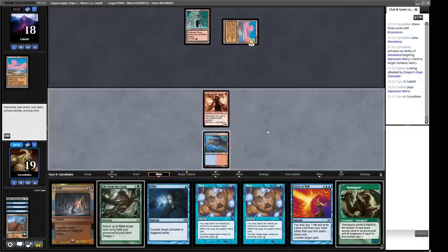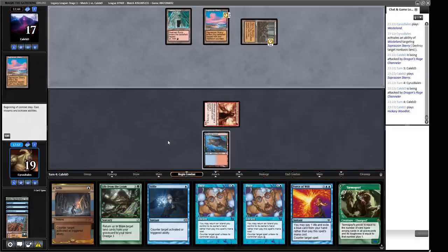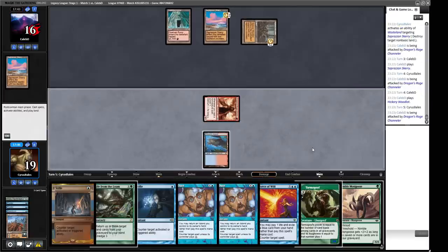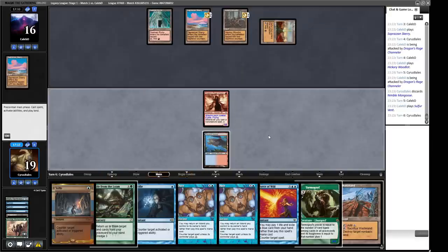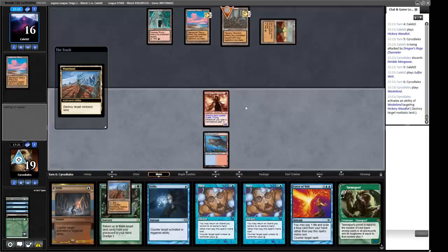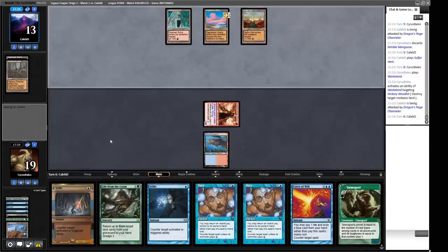Hickory Woodlot tapped — good news for us. There's the Mongoose we knew about. We go to attacks — tap for one, discard the Mongoose because Goyf is going to be bigger. This gives us a 3/3 now. No play from our opponent. A Wasteland — which of their lands do we care about most? I think it's the Woodlot. If we can find a Tropical Island or Fetchland we can get ourselves Life from the Loam and Wasteland on the go. We only have to do it every other turn since we've got two Wastelands.